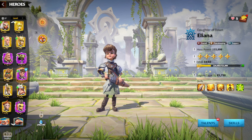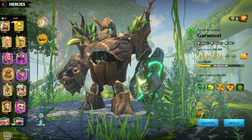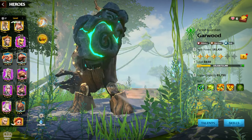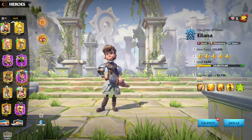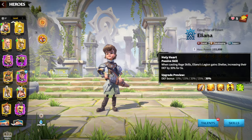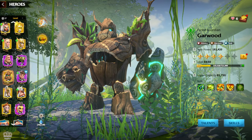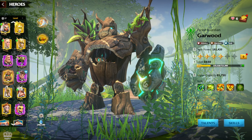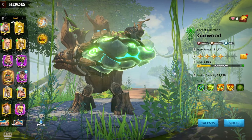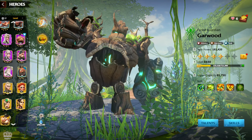The main advantage of this pair is how easy they are to acquire: Eliana is easy to awaken and Garwood can be obtained from gold keys. The synergy between Garwood and Eliana is healing and shielding — Eliana provides a lot of damage reduction, defense, and healing in her kit, and Garwood pairs perfectly with healing. This is the most basic hero pair for infantry units.